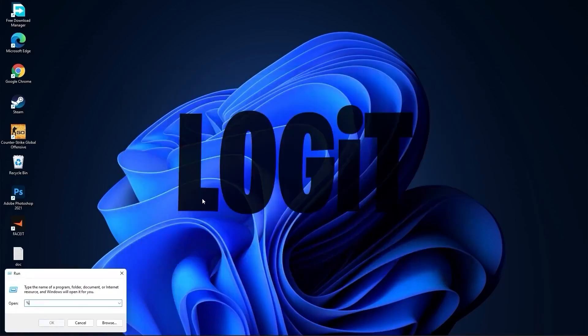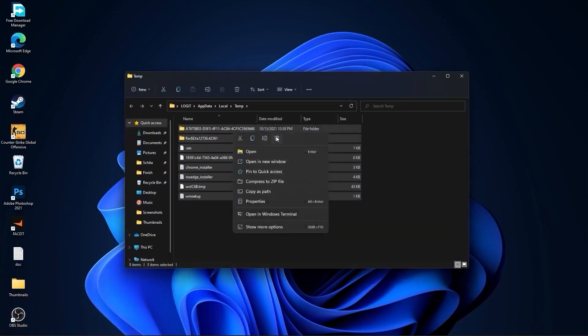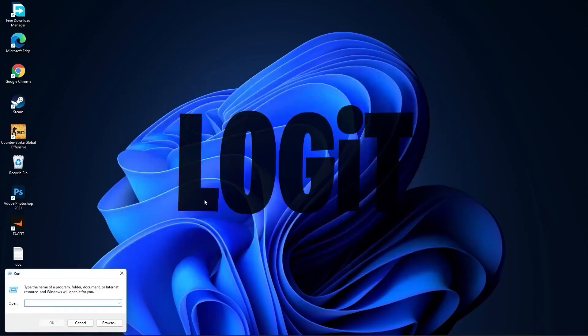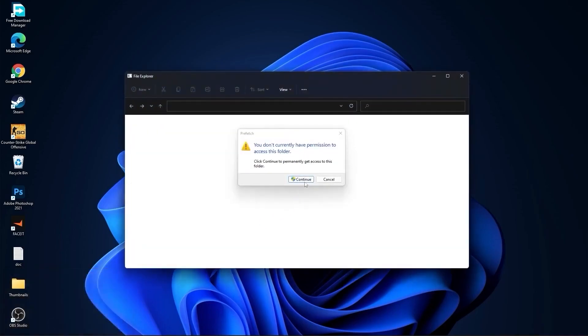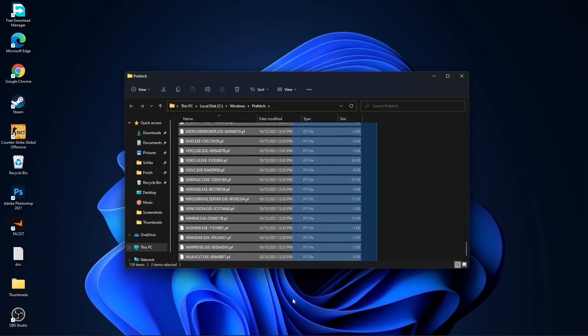Go again to the search bar, type %temp%, press OK, select everything from here and delete them. Go again to the search bar, type Prefetch, press OK, press Continue — again select everything from here and delete them.